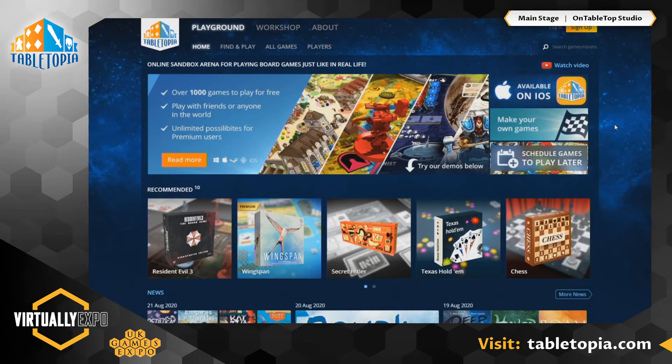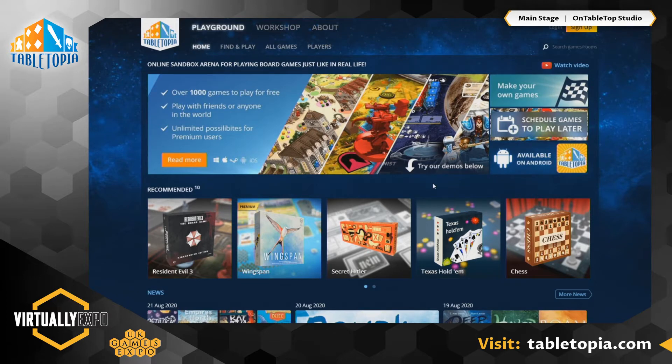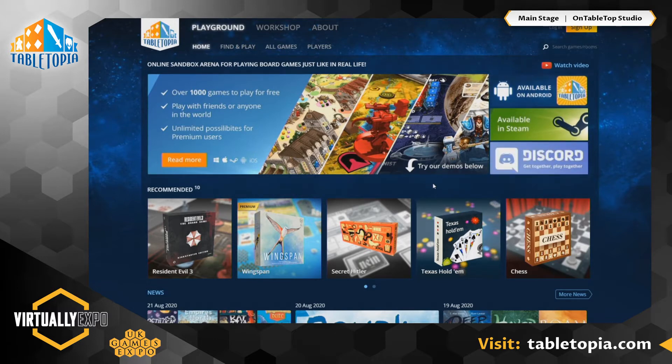So I'm browsing the website at the moment, Mark — we can give people a little bit of a tour. You can see it at tabletopia.com. That's all you need to do to access it. This has some of my favorite games on there, like Subterra. But there is such a wealth of games already built in here — well over a thousand games.